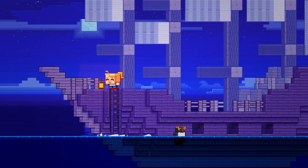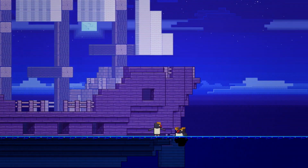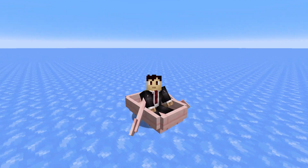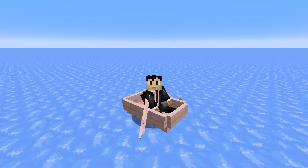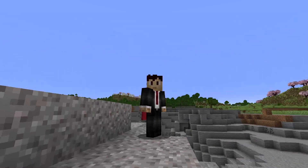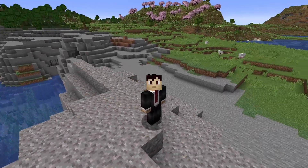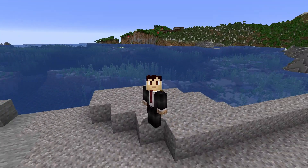This is probably going to work for boats much the same way that Dolphin's Grace works when swimming. Technical players might even be able to exploit this for ice boat racing or the fastest possible travel speed, but we'll just have to wait and see. So there you have it — the Crab, the Armadillo, and the Penguin are the new potential mobs for Minecraft 1.21. Which one will you vote for?